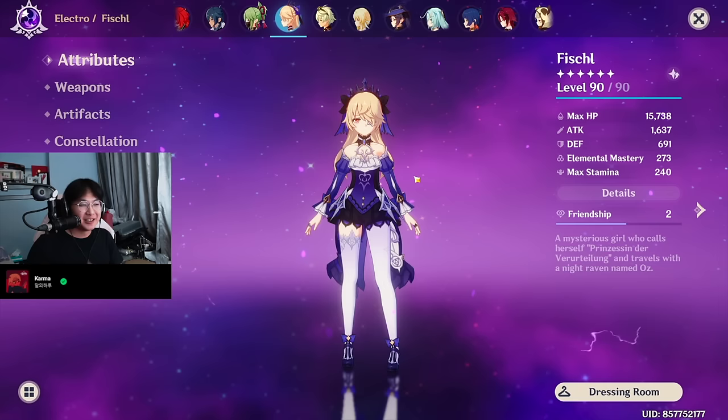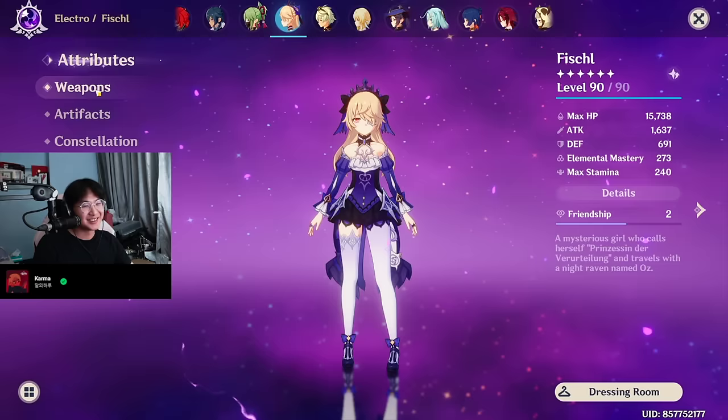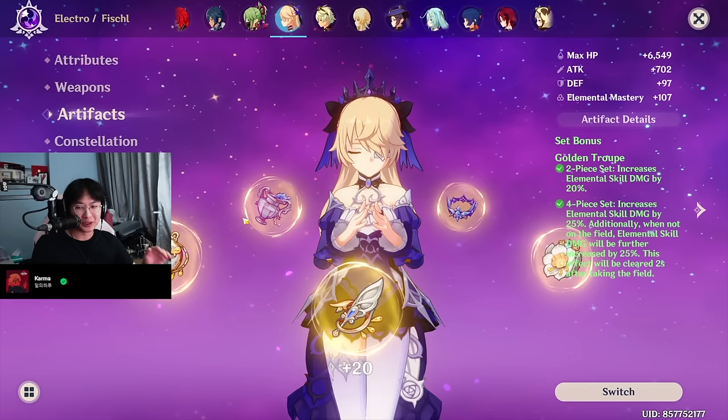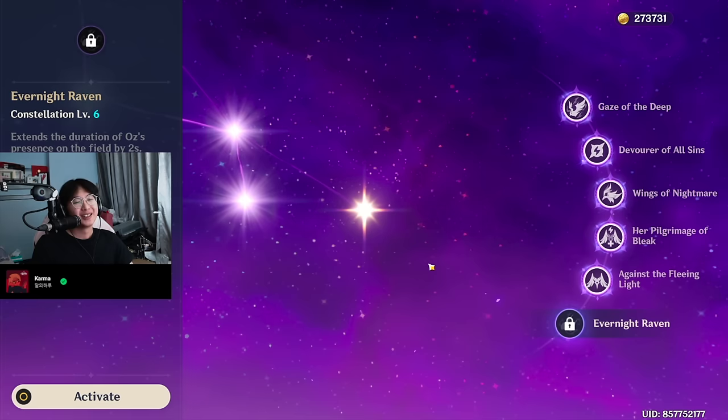Let's do Fischl. Nowadays I use Fischl a lot more when I play Cyno. If not, I don't really use Fischl that much, but I still like playing her. Weapon is a Refinement 5 Stringless. 4-piece Golden Troupe. My 4-piece Golden Troupe on this account is actually better than my main account's. Constellation is 5 — unfortunately I did not get C6, I really, really wanted C6 but I couldn't.